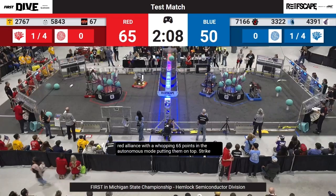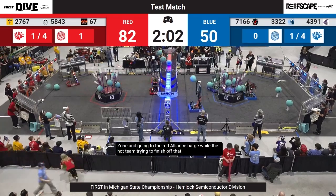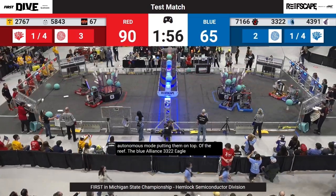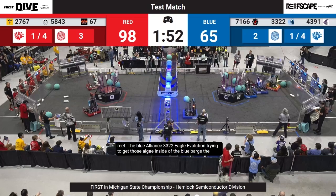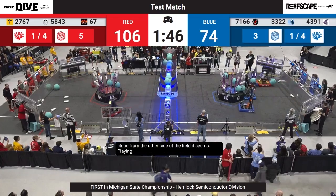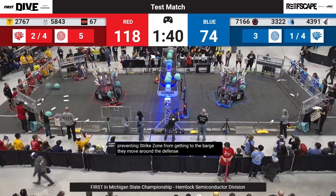Strike Zone goes to the Red Alliance barge while the Hot Team tries to finish off that L4 position on the reef. Blue Alliance 33-22 Eagle Evolution trying to get those algae inside the blue barge, while Hot Team and Strike Zone go get some algae from the other side of the field. 43-91 plays defense, preventing Strike Zone from getting to the barge, but they move around the defense and score in the Red Barge.